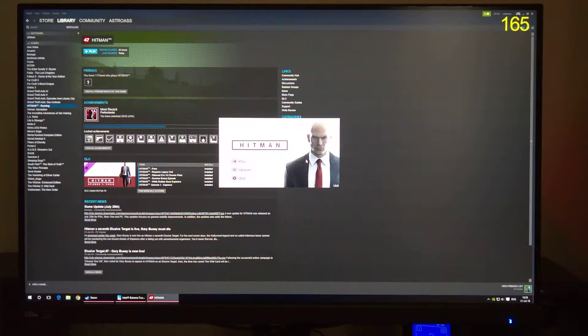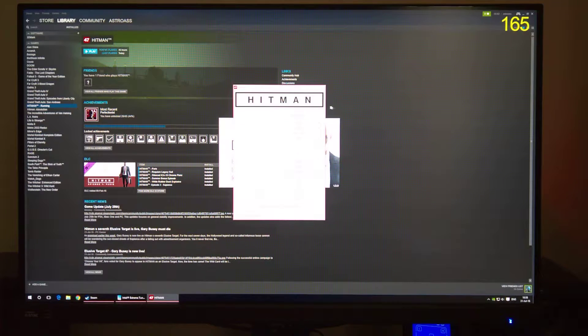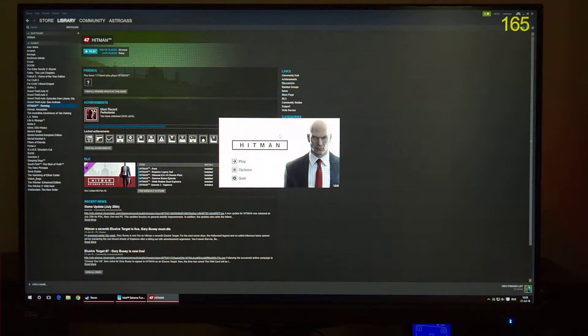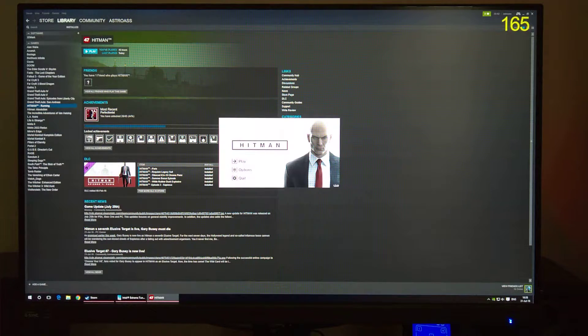Hey, what's up, Pixel Flugs here. In this video I'm going to be showing you a problem with Hitman — the 2016 version — and how you can potentially fix it. The problem is that if you want to run the game on DirectX 12, the game actually locks itself to 60Hz / 60 FPS regardless of your vSync settings.